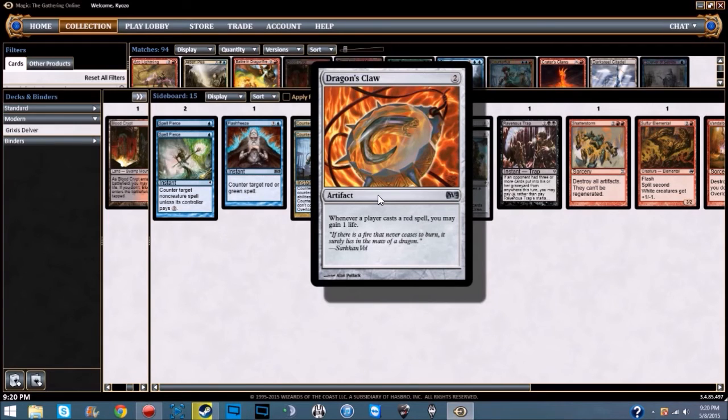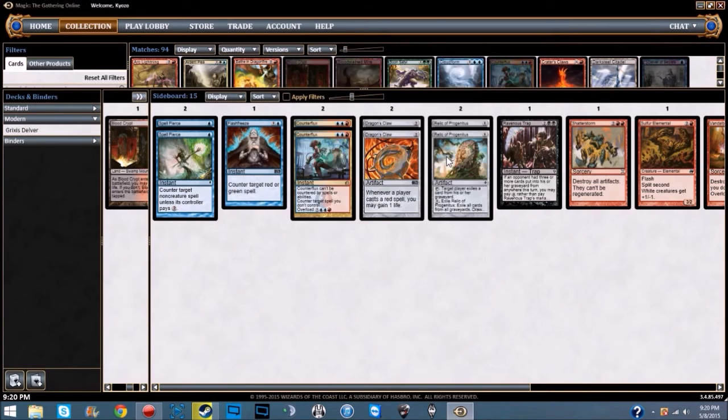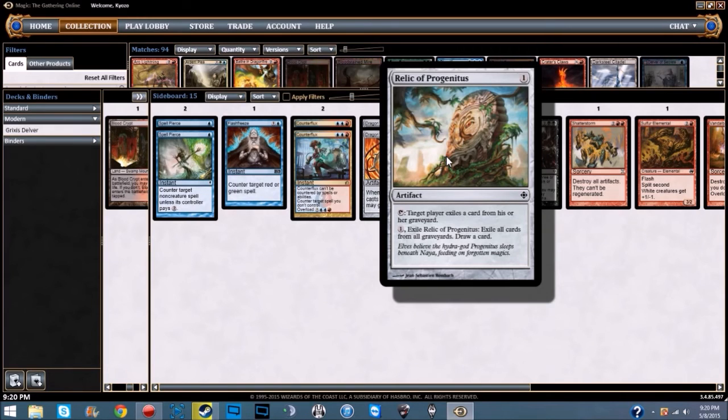We're running two Dragon's Claw — a two-cost artifact: whenever a player casts a red spell, you may gain one life. This is in there against Burn, because we are very weak to Burn and just have to hope they draw a dead hand. We're also running two Relic of Progenitus — a one-cost artifact: tap to have target player exile a card from their graveyard, or pay one to exile this card along with all graveyards and draw a card. This comes in against any graveyard strategy.